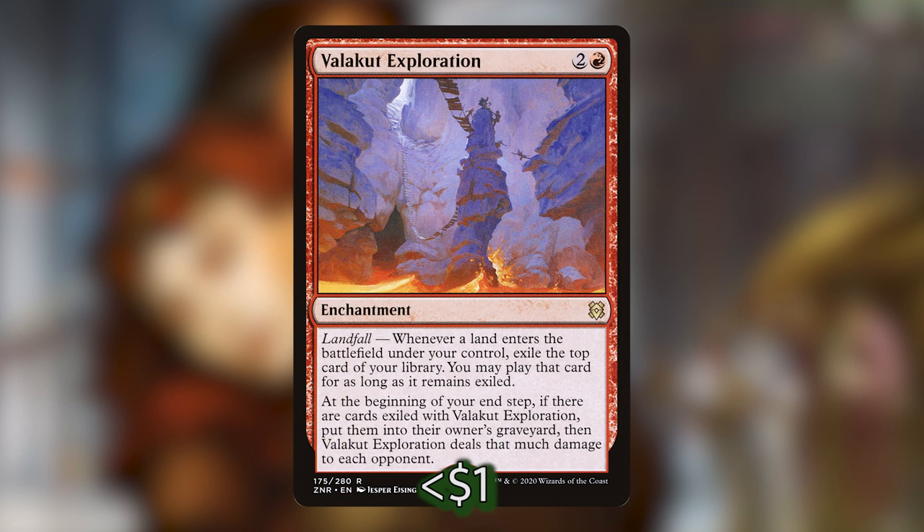We've also got Valakut Exploration, which costs 2 and a red. It's an enchantment with landfall that says whenever a land enters the battlefield under your control, exile the top card of your library — you may play it for as long as it remains exiled. At the beginning of your end step, if there are cards exiled with Valakut Exploration, put them into their owner's graveyard, then Valakut Exploration deals that much damage to each opponent. So if you don't want the impulsive draw card, you deal damage equal to its CMC to all opponents. This card is awesome.